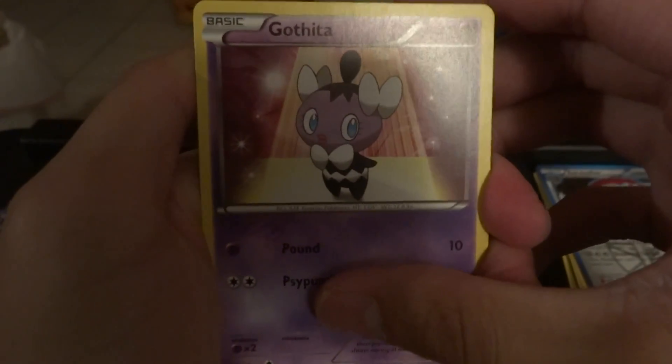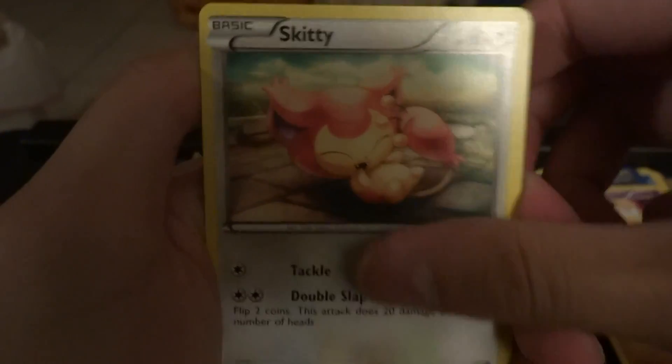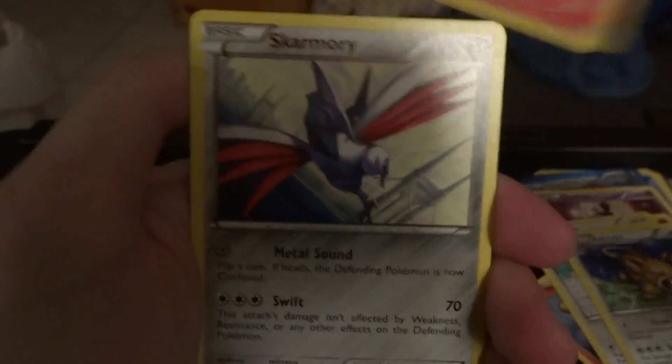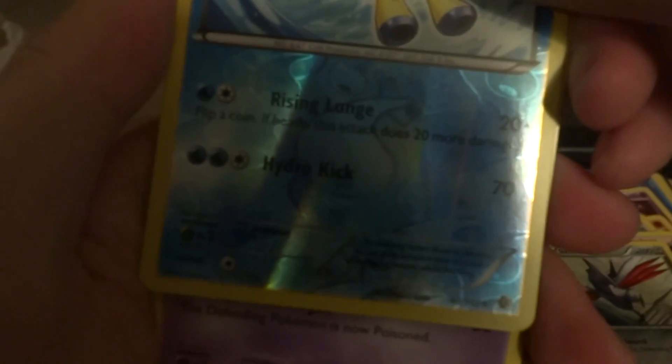Alright, I got a Gatorade — Mienfoo, a Skitty, Phanpy, Rattata, Raticate, a Charmeleon, a Skarmory, a Chandelure Reverse which is a Rare, and a Toxicroak. That's cool!